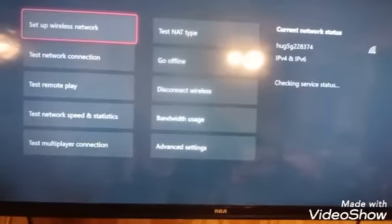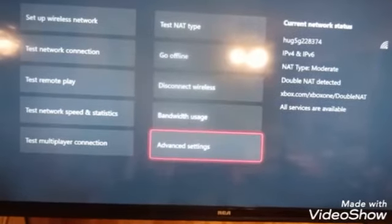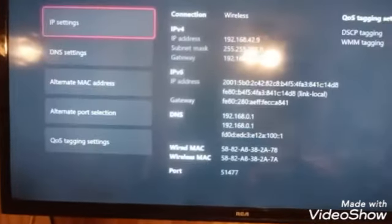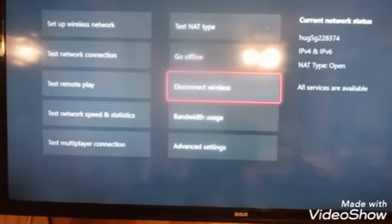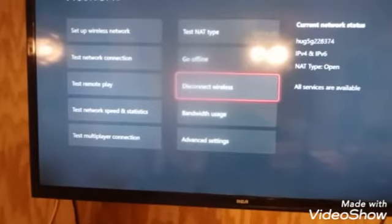Go back to your network settings page. If it still says the same thing, do it again and keep doing it until you get rid of that double NAT and it says Open. It might take one try, it might take a few tries. And there you have it — it took me two tries but it actually worked. And that's how you do it.